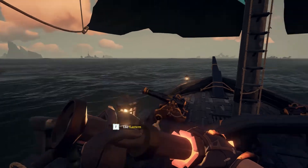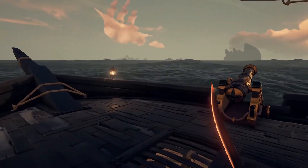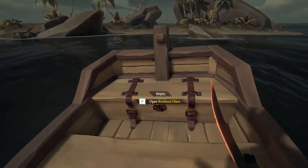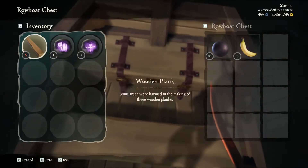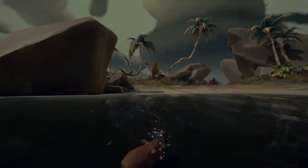Rowboats can be found on islands and are great for many reasons. They can help you salvage your ship when it sinks, helping you survive and save your precious hard-earned loot. Another benefit of the rowboat is its chest. Taking it to an island or in front of some floating barrels is a great way to stock your boat. Just fill your pockets and empty them into the rowboat chest — wash, rinse, and repeat.